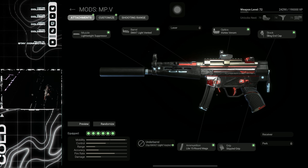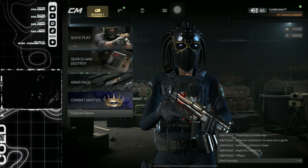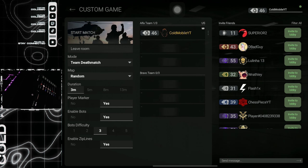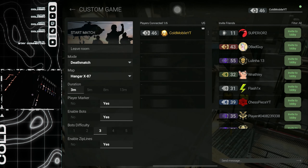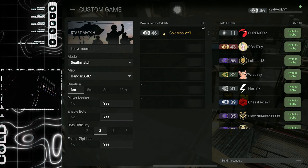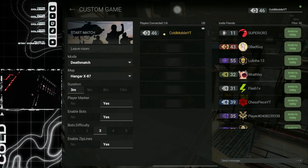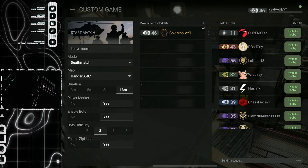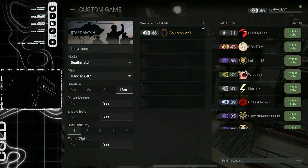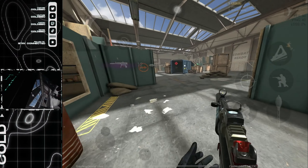This is one of the best and fastest ways to grind XP on the MP5 right now. Go into a custom game, select deathmatch, and click on Hanger — I'm not doing Powerhouse anymore because Hanger is way better. Set it to 15 minutes, bot difficulty one, and then start the match.